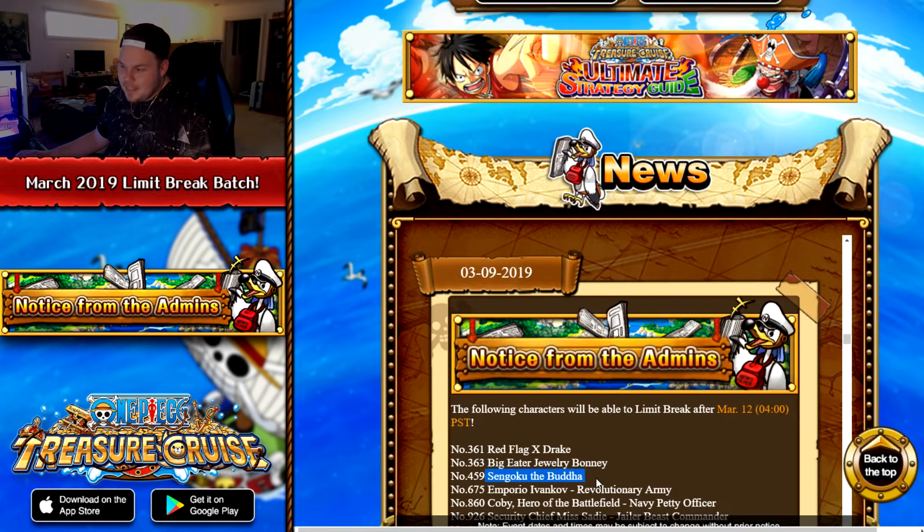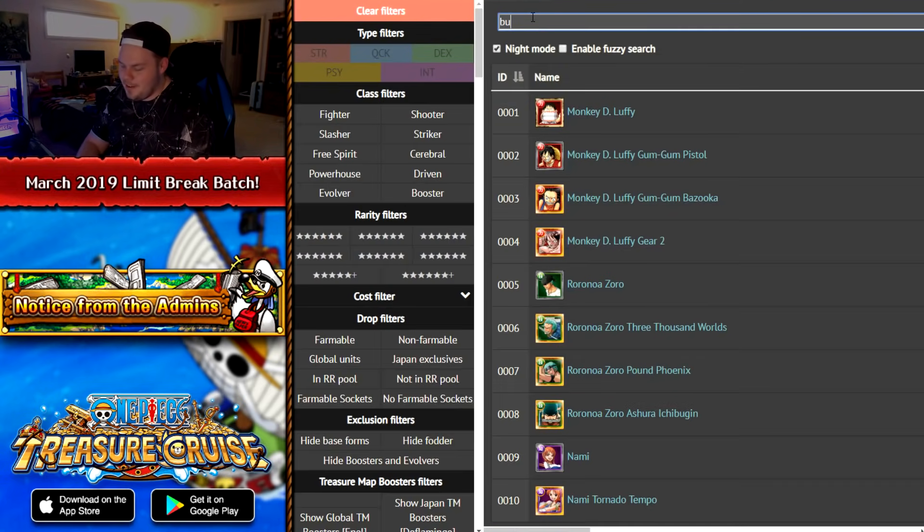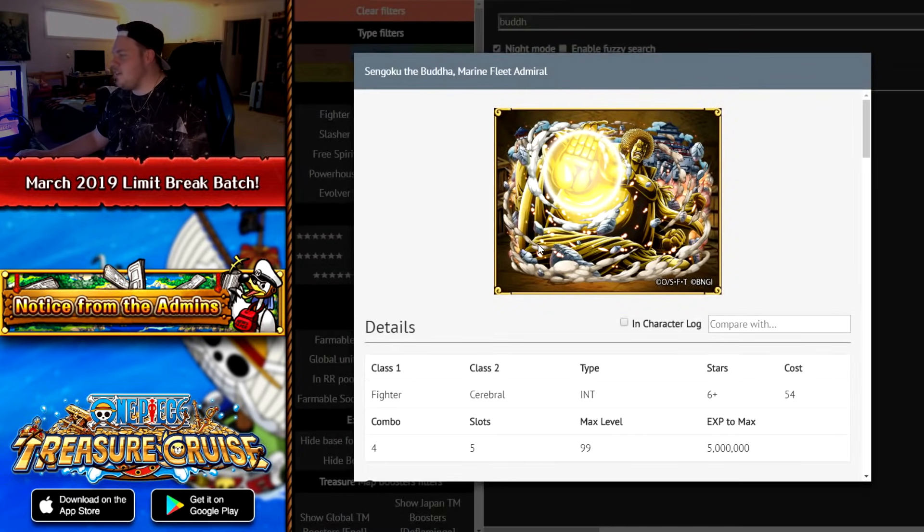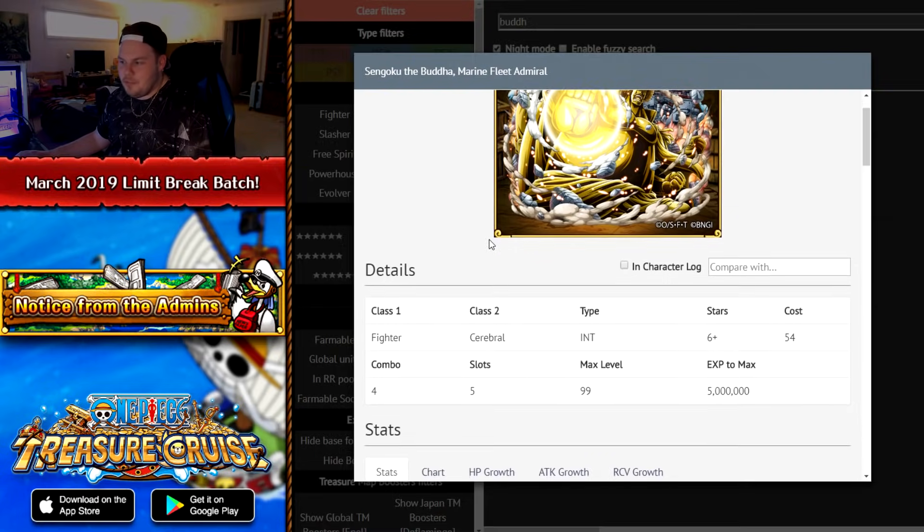The next one is a Legend character: Sengoku the Buddha. We all know the meme about Sengoku and how bad of a Legend he really is.